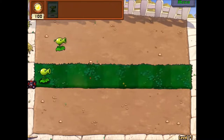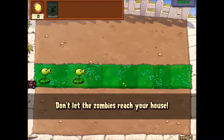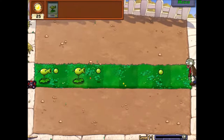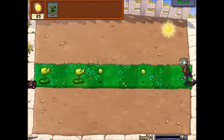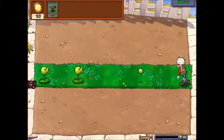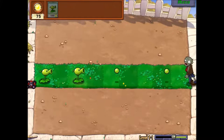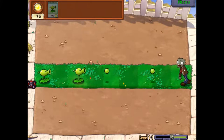Let's chuck another one down here. Don't let any zombies reach your house. If zombies reach the house, then they'll get mowed over by the lovely lawnmower — but only once. This game starts off pretty quick. We've nearly finished this level already; the first level was always slow and painful.